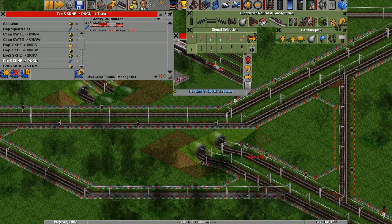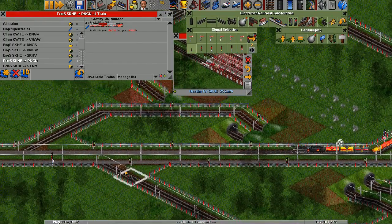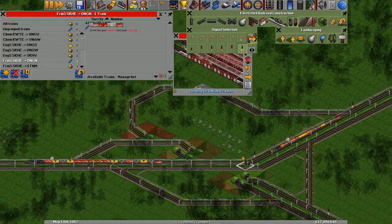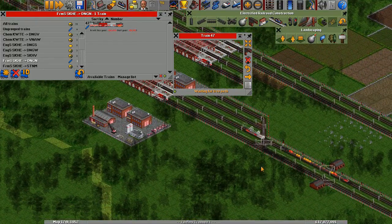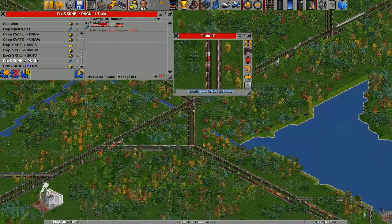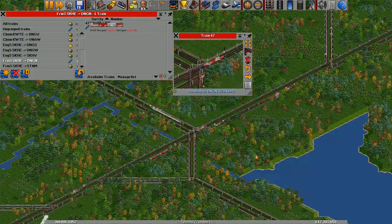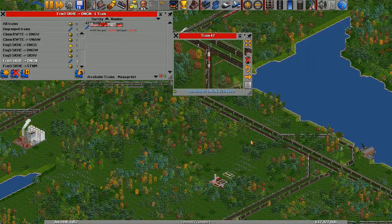I want to keep this pretty tight. It's going to have to come back one further because this track needs to jump under that one. Okay, so that's all good and this signal needs to be a path signal. That station's a little bit ugly but it is functional. This train should be able to go down here and onto this track. Yeah, it takes that turn, so it's working fine. Perfect.